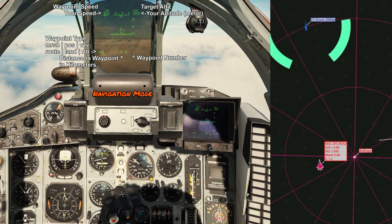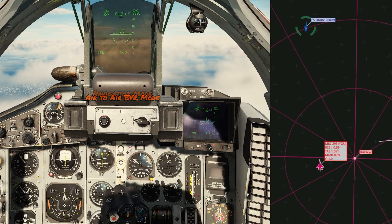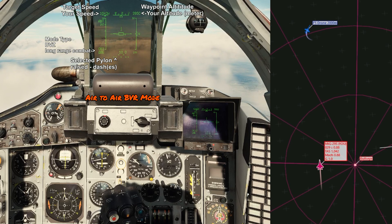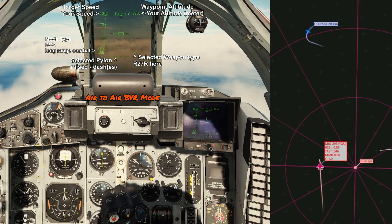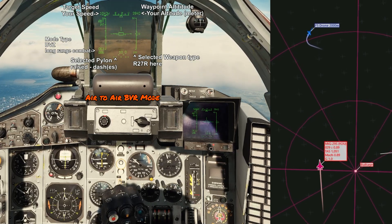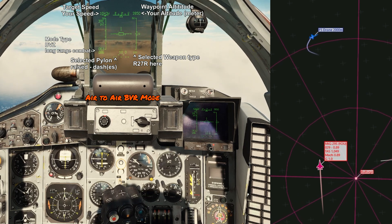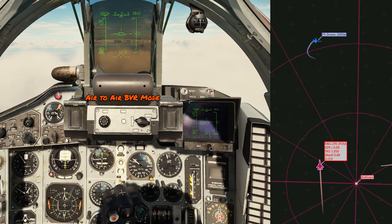For this video, we have a set of drones flying around in front of us. They're flying in a pattern and they will not defend, but they may notch your radar. We've gotten into what's known as BVR mode. The HUD looks almost the same with your speed and altitude still in place, except now your speed is turned into an indicated speed. We've turned on the radar, and we can see that we have an R-27R selected on the two closest pylons — the ones that are elevated along the bottom of the HUD. We also have a center tank and R-73 on the other pylons.